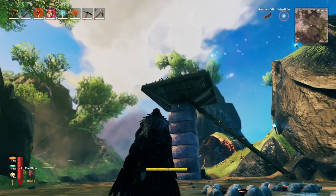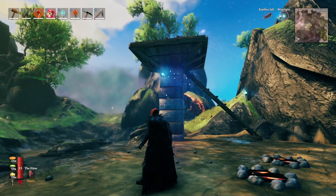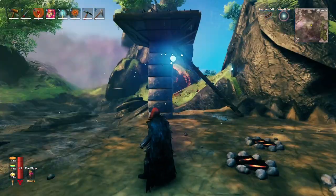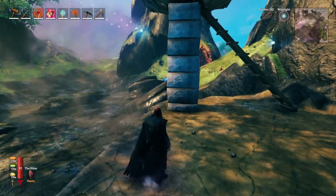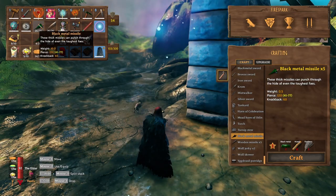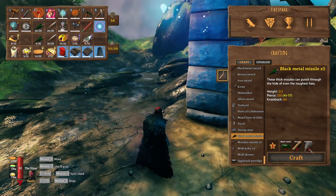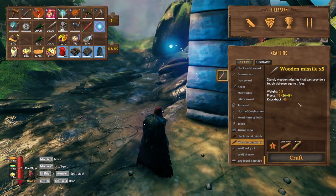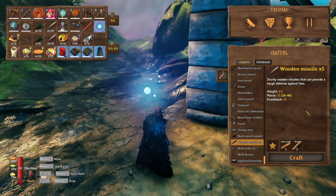It's not just as easy as building this little structure, which I'm going to show you how to build first. There are a few other things to take into account to ensure you are not wasting ammo. The ammo you most likely want to use is the black metal missiles, costing 2 black metal, 10 wood, and 2 feathers per 5 missiles. The wooden bolts deal 75 damage and cost 5 core wood and 5 normal wood for 5 missiles.